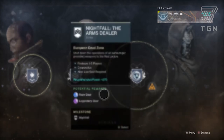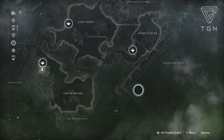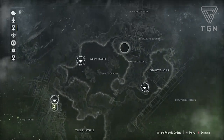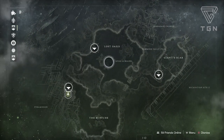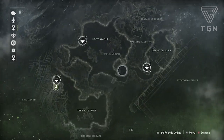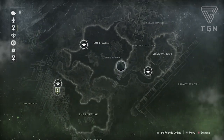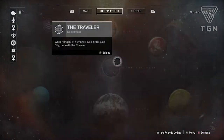The Flashpoint this week is on Io. All you have to do is complete public events. There are also high-tier bosses that spawn at various locations — they'll have some special name, but taking them down also counts toward your Flashpoint percentage.